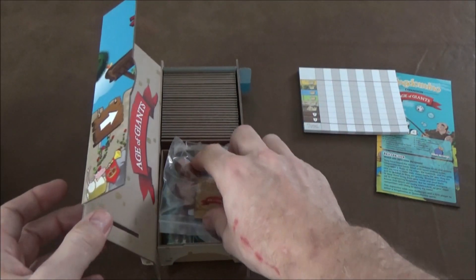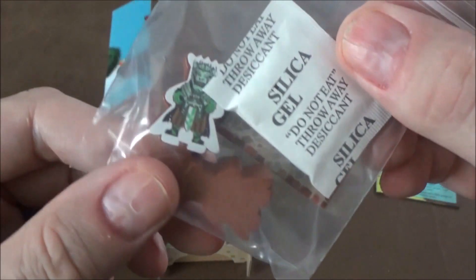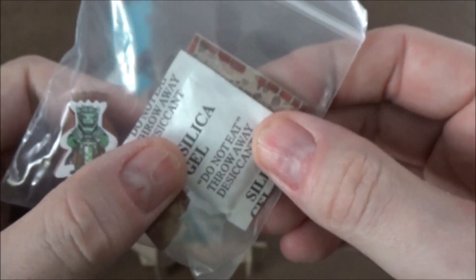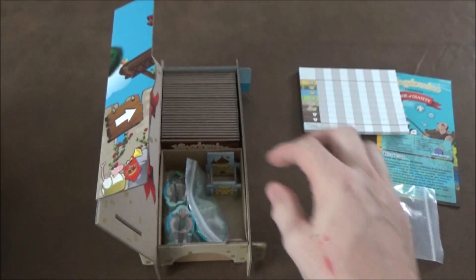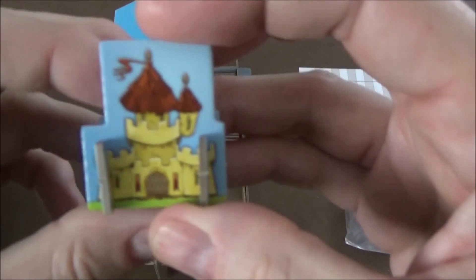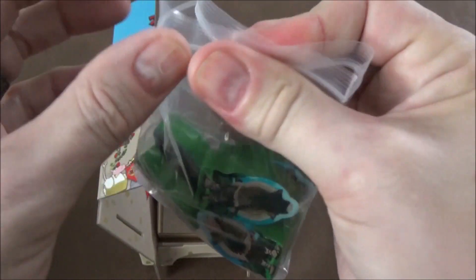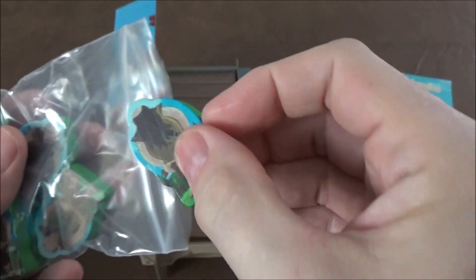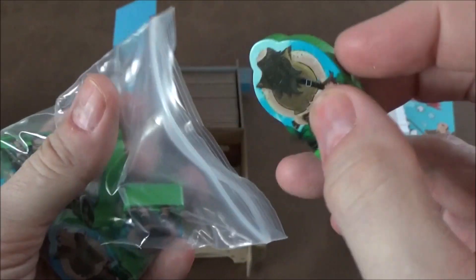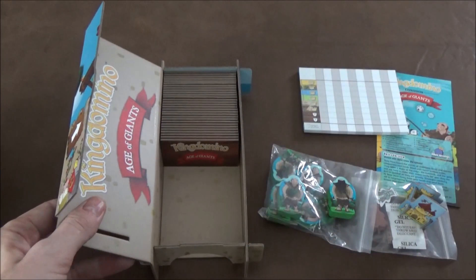You pop this open and all the rest of our components are inside. We have our new player tokens — it came with a sticker on the royal pack set — and then your new starting tile. We have a new castle or a new color character, and we have the giant meeples, which are these wooden meeples. They're going to be used with the new mechanic in the game, which we'll get to in a second.